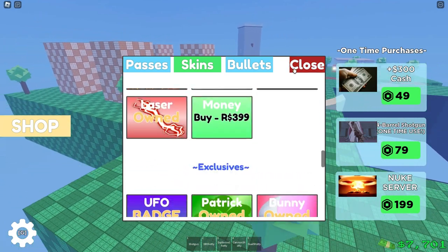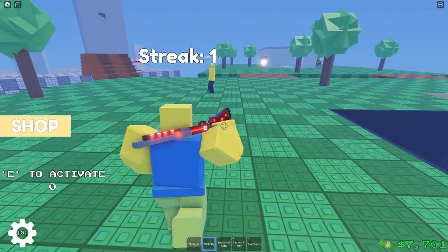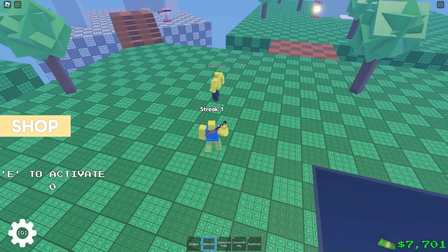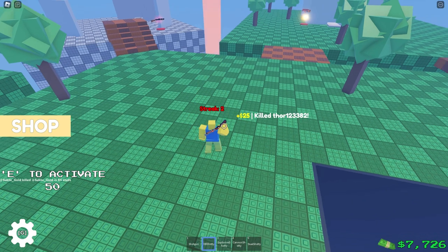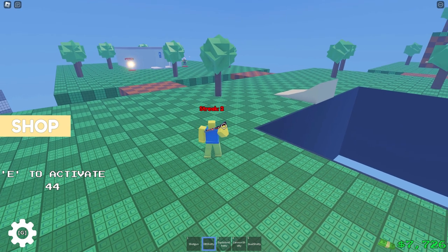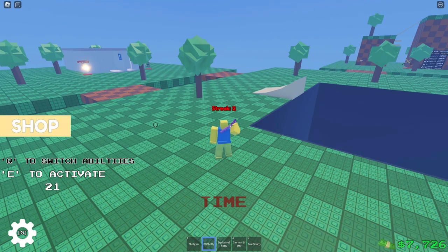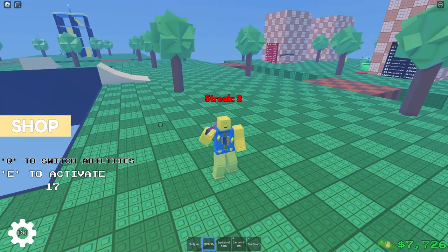At number six we have laser. I'll be honest, I think I should have placed it a bit higher, but it is pretty good — definitely number six, definitely in the top ten. You can shoot through walls and potentially hit multiple people with it. At number five we have infinity. If you don't know what it does, go watch another video. It has three different abilities, but it has a very high cooldown — about every minute and five seconds — and the ability only lasts around five seconds, which isn't great.